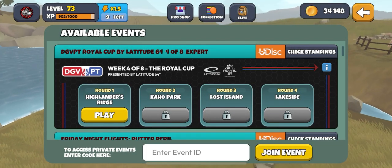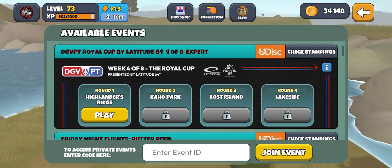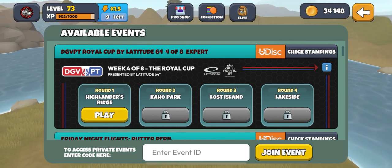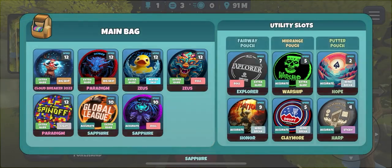Welcome back to AndyPlaysDGV. We're here for week four of the Royal Cup, round one at Highlanders Ridge. Let's jump in and hope for some calm winds.